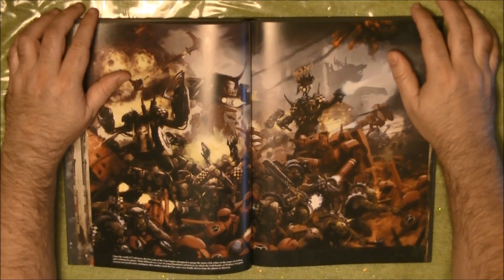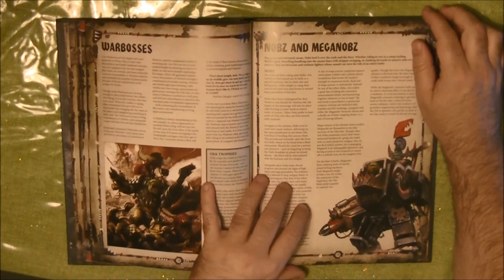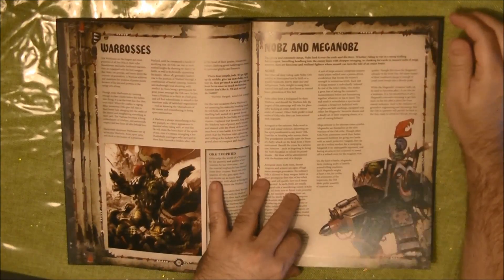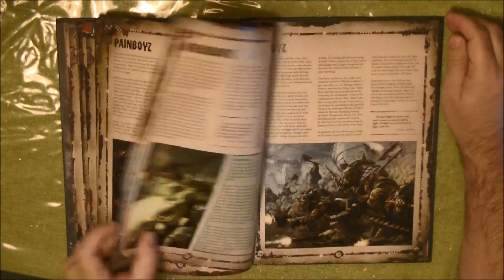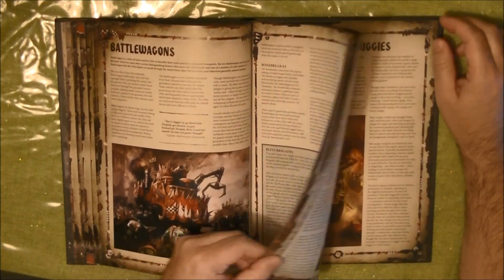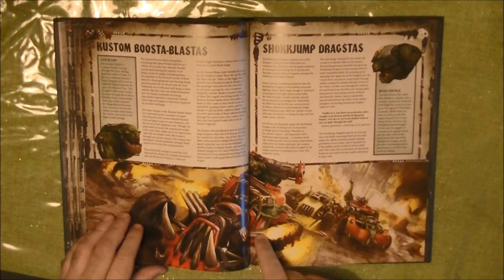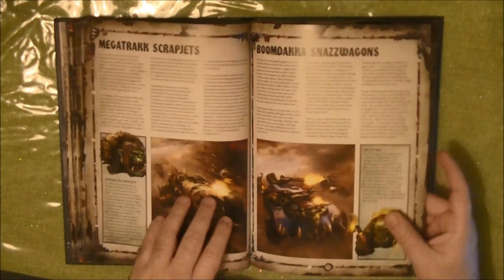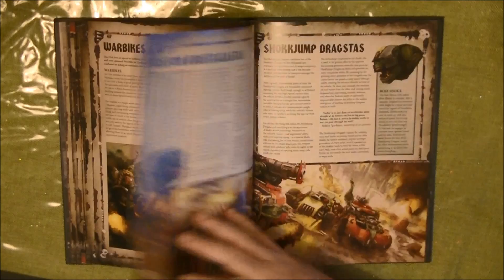They are fighting against the Tau in these artworks, and now we start with the explanation of units, starting with the Warboss, the Nobz and Meganobz. This is new artwork for sure because these vehicles were not existing before. Here we also have the artwork of the new vehicles, so quite interesting.